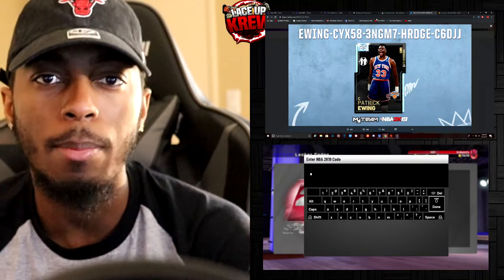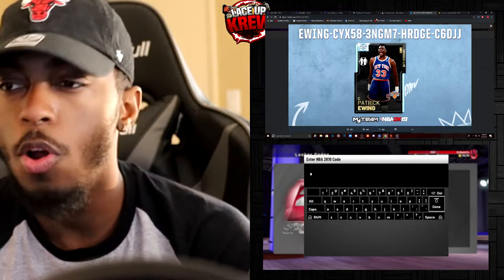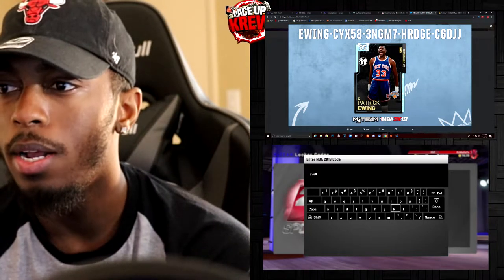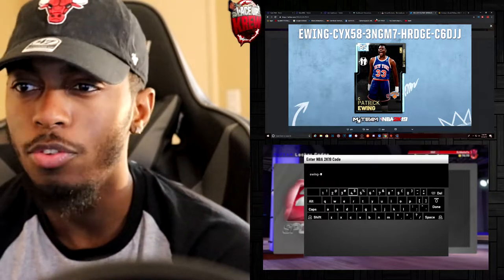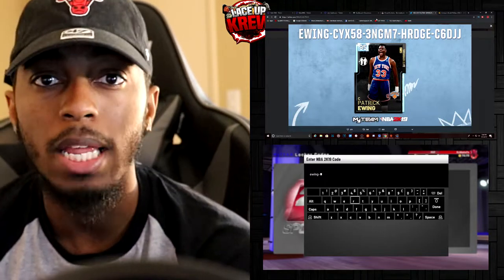But we got Pat Ewing, the diamond card — it is here. Let's see if we can get it. You know how we always enter these codes and we always have a failure of getting them, so I put these videos out for you guys because if we do get it, we do gameplay with it.